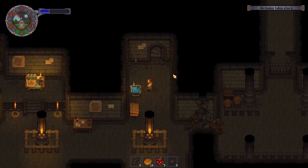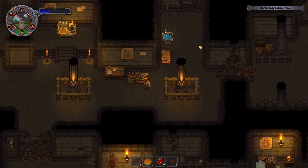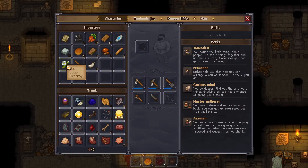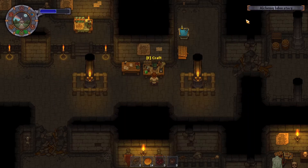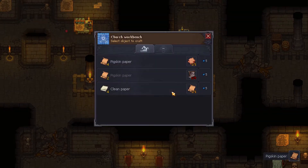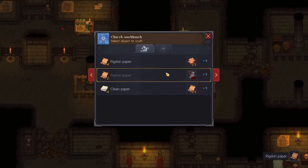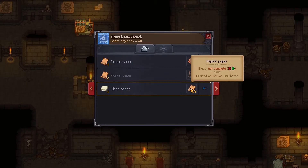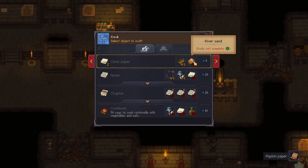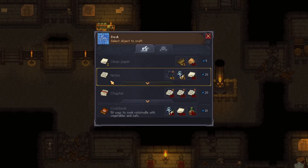We should have everything we need now for — not desk — workbench. Done and done, which hopefully we're gonna see when we actually get there. Let's eat the rest of our berries and actually collect those guys as well. Some paper — nice. We should be able to get a little bit of knowledge from this. Cleaning with sand would get us clean paper, and then we'd get notes to take to study.